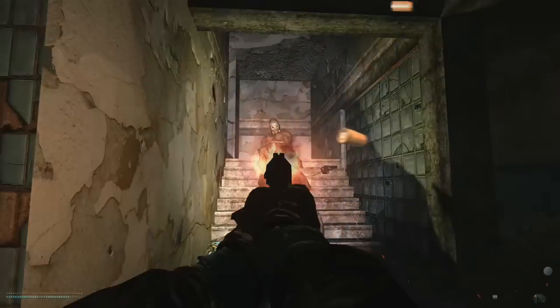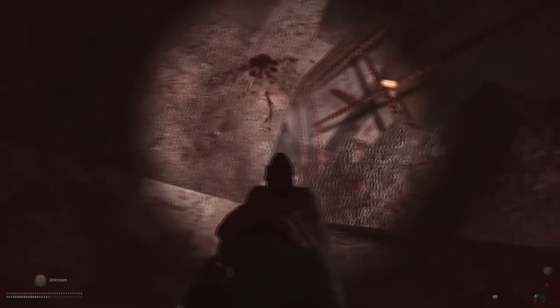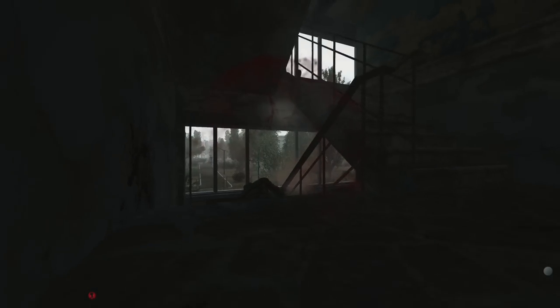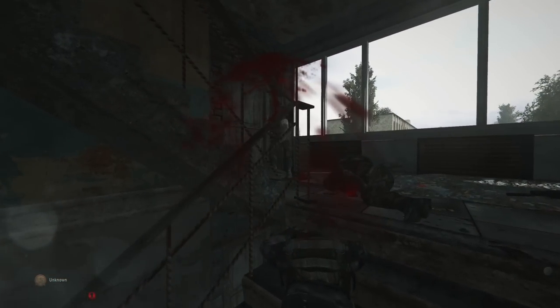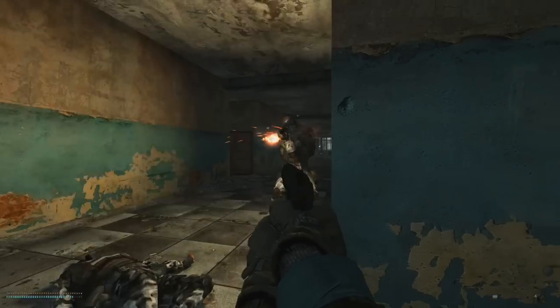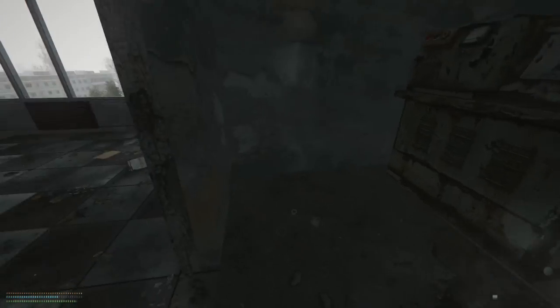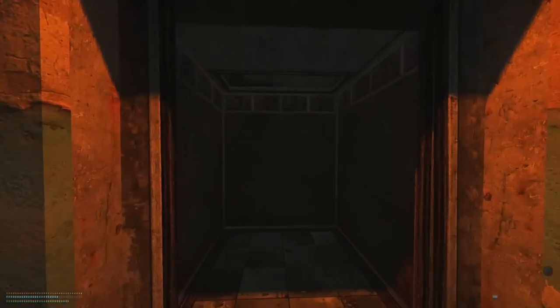Even armed with a Makarov, these poor zombies didn't stand a chance. But as we know, these hot streaks are short-lived, especially when the Monolith are involved. Although you might think we're just going to take it, you're wrong — we're just warming up. The Monolith posed no threat to a motivated Wavy with more than one Makarov. And with the generator on, time to venture into the lab.